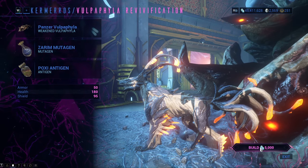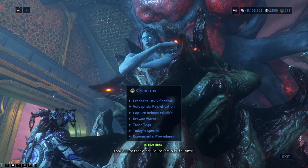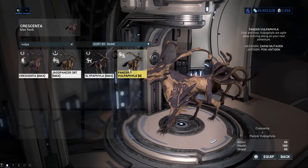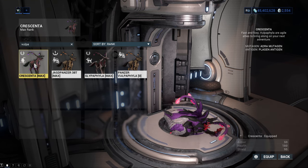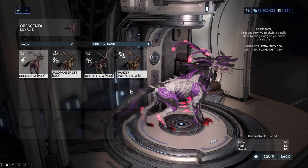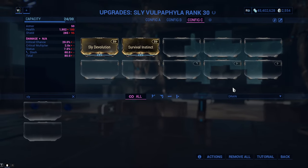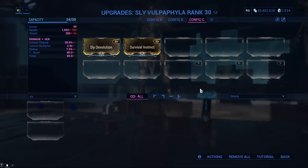Choose the Wulpaphyla Revivification option and select your ingredients. The mutagen and antigen change your Wulpaphyla's looks and stats so check the wiki if you can't decide. Press equip and build. You now have a Wulpaphyla, but first get it to level 30 then bring it back to Son. You can guild your Wulpaphyla there for 10 Son Tokens and 5,000 Entrati standing, which increases stats, lets you name it and gives you one more polarity slot for mod slots.